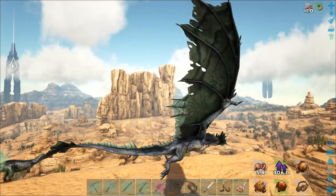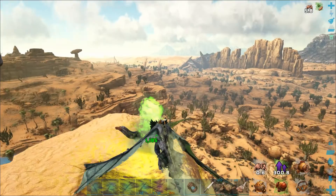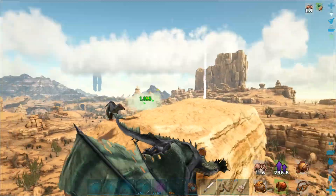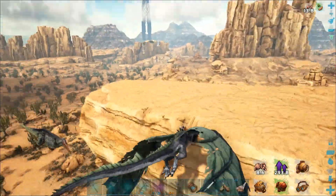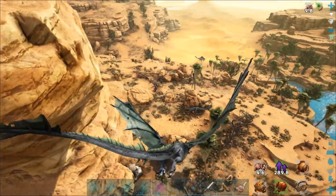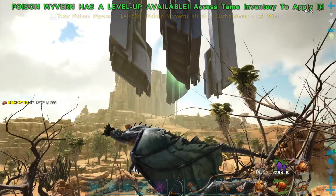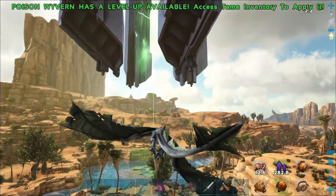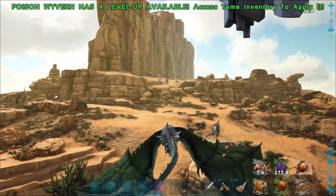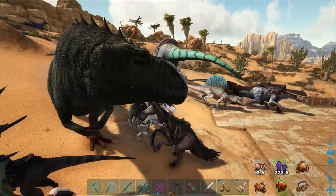We're doing 1,180 damage now with our Poison Spit. He went off the edge and he's dead — and it was only a level 108. Vultures could be funny. If moths had any sort of attack, I would definitely try that, but they can't really deal damage.